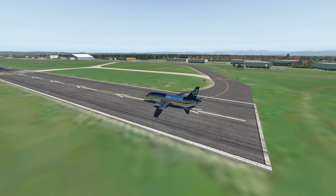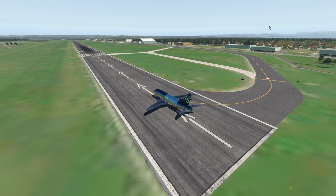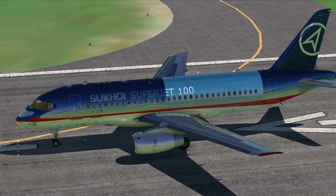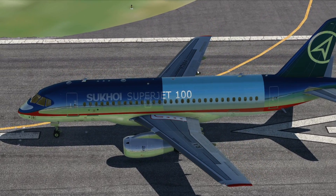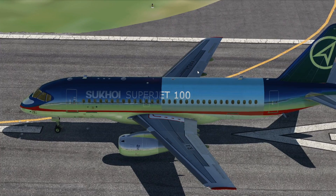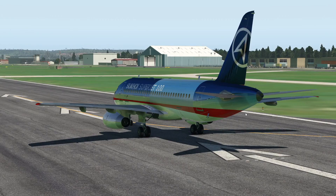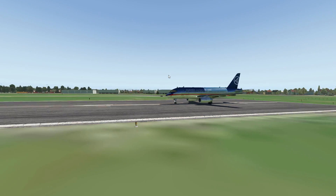Today we are in the Sukhoi Superjet again for a very specific reason. We're going to talk about APU fires, what happens in an APU fire, and if we die or not. The reason I'm picking this aircraft is that this is the only X-Plane aircraft I know that can simulate APU fire properly, where the APU actually starts burning.